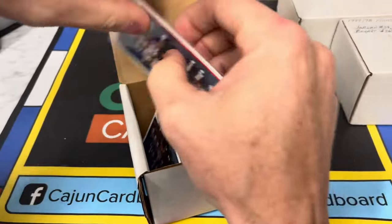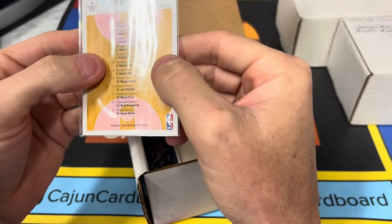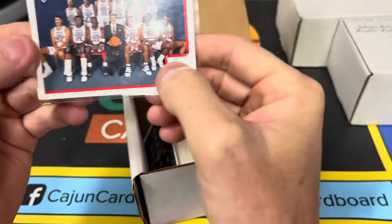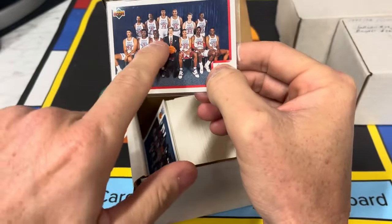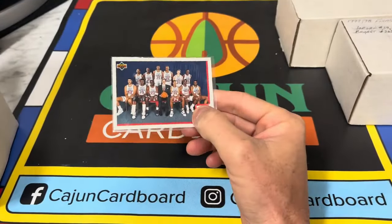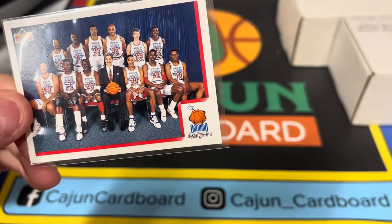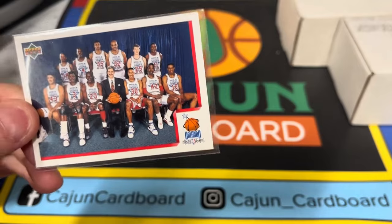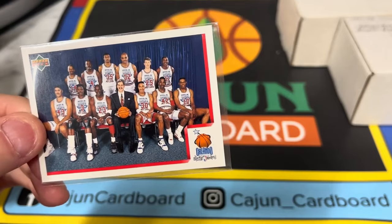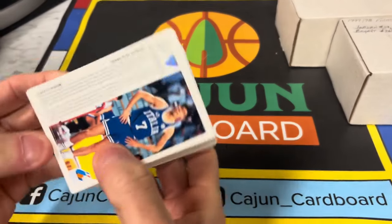Let's start with the 91 Upper Deck European — this is one I can never figure out. Let's see what languages these are in first. I can't quite make it out, but it looks English to me. East All-Star team — MJ of course sitting right there next to Phil and Pippen. What a team this was. Michael Adams is probably the weakest player, though Rodman and Kevin Willis might take the cake. And look at Reggie Lewis right there at the top — what could have been.